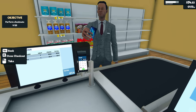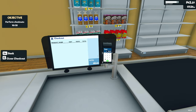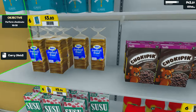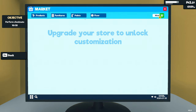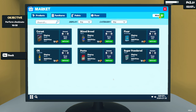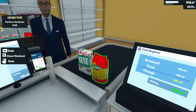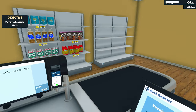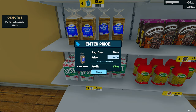9 out of 25 checkouts done. If you didn't know, use your numpad with the card reader — much easier than clicking the buttons. Bread supplies are okay. You can also buy furniture and paint to upgrade your store to unlock customization. Next customer — cereal, no problem, 5.98. I would be way overcharging at 80 dollars — I think the game would stop you.